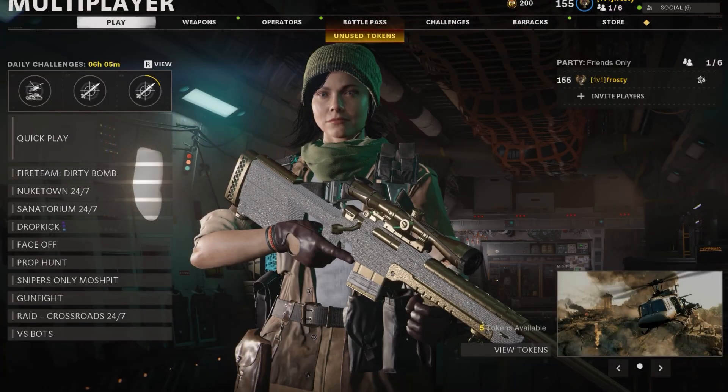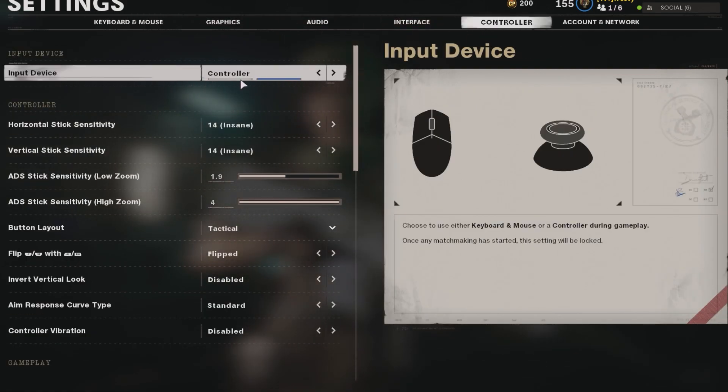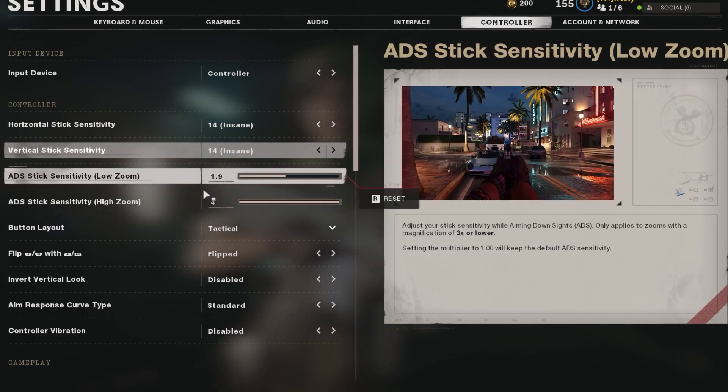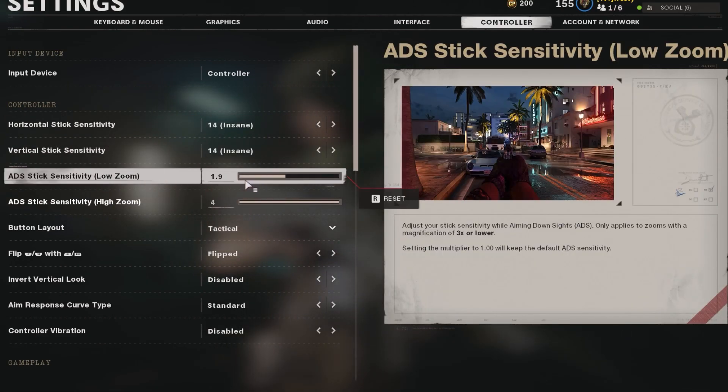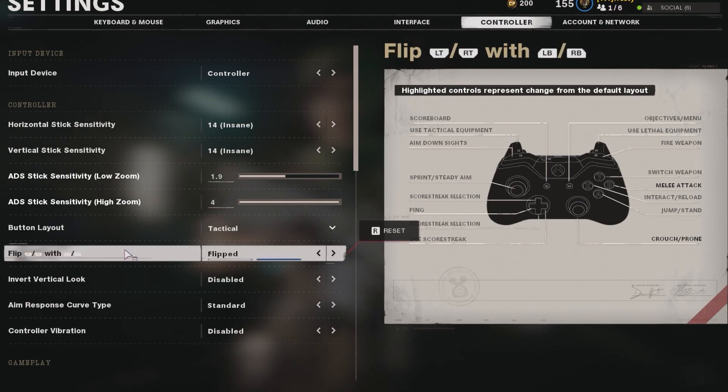I'm on PC but I'm on controller, so my sensitivities are 14/14 — they're on insane. My ADS low zoom is 1.9 and high zoom is 4. My button layout I play on Tactical — it's pretty easy to get used to if you want to try it out. I crouch with R3, which actually helps, and that's why I drop shot and crouch so much with every shot.